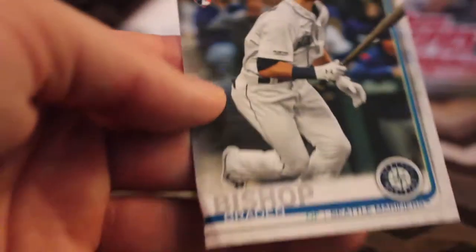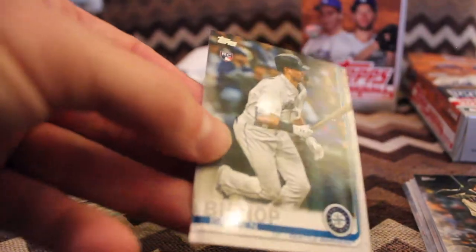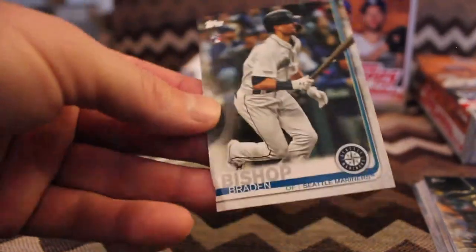I'm not sure what these boxes are called, but out of that 67-card box — oh gosh, we have absolute damage. You can see it already. There are multiple cards that feel bent and twisted in there. It's a rookie card, but fortunately I would've been so upset if there was an autograph in here that was damaged. Braden Bishop — very much a twisted, damaged card. That's gonna go right in the bin.